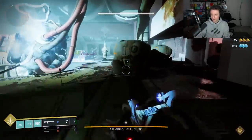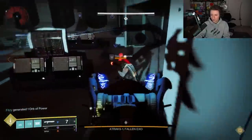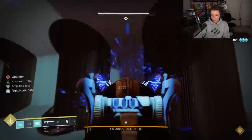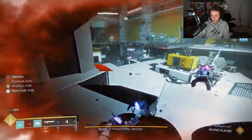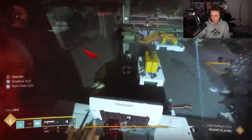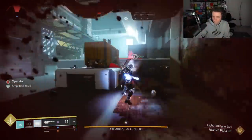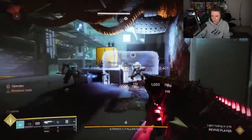A big question here is probably going to be: do I really need to regrind these weapons if I already have god rolls? And the answer is it depends on the gun — I'm going to address each weapon individually. The origin trait Bray Inheritance gives you some ability energy whenever you deal damage. Not a bad origin trait by any means, but it is definitely something you can live without if you just cannot be bothered.